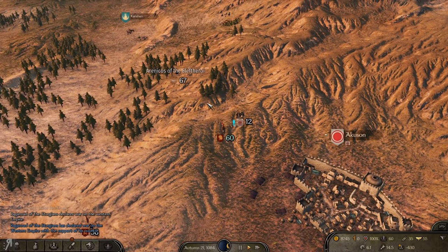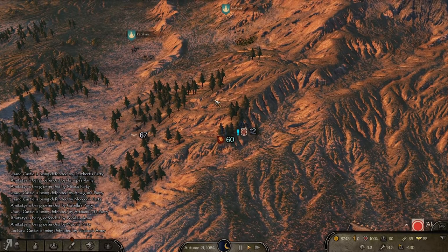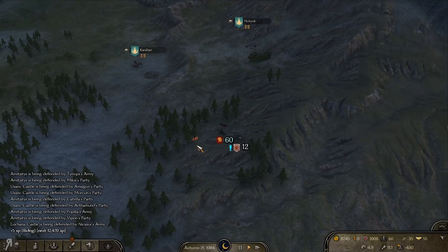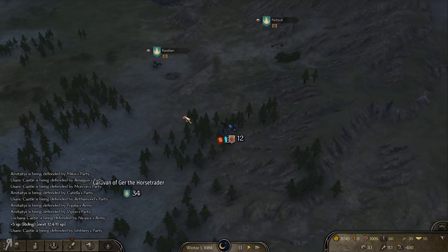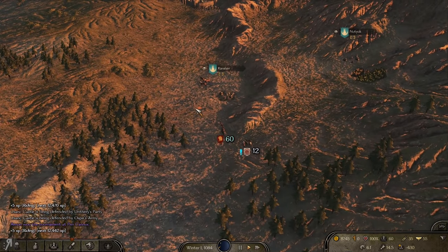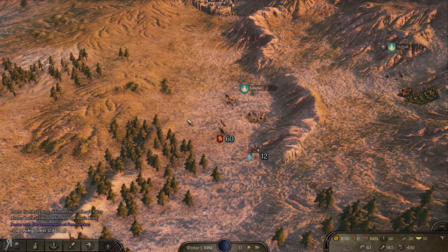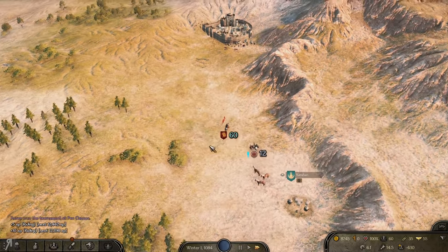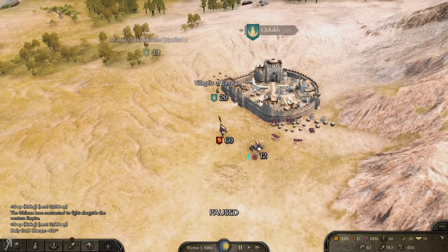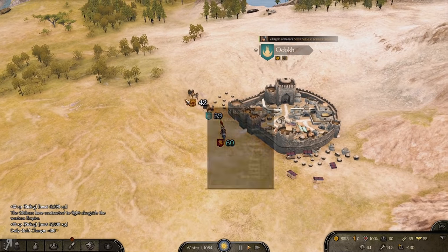There's only 12 members of the caravan, which is a bit problematic. Having only 12 members is going to be a little bit touch and go, so I need to stay right on top of them to make sure they don't get murdered instantly, because combat on the world map progresses very fast. If they're attacked by a band of 30 or 40, they're going to die extremely fast.